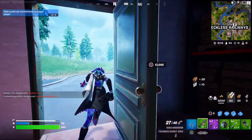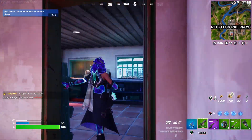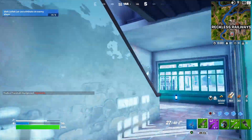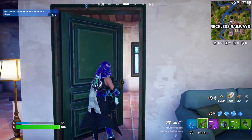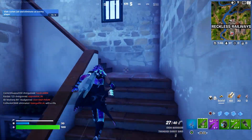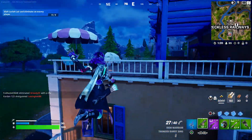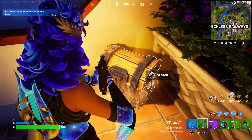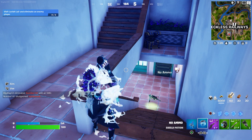Let me show you all the chest locations. One does spawn right here, another one spawns on the opposite side right over here. There should be a chest right there, and another chest over here. We're going to check for more chests which should be right here. That's all you guys have to do — I just wanted to show you where all the chests spawn so you guys will be good to go.